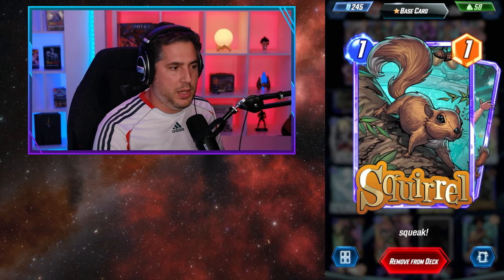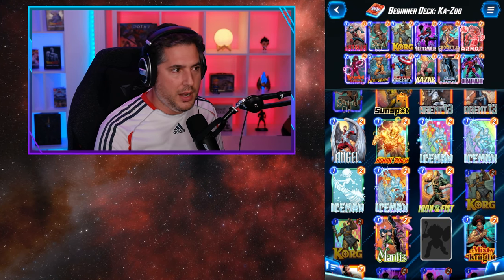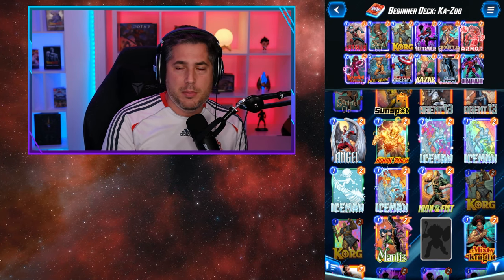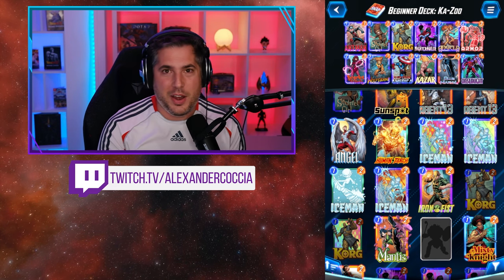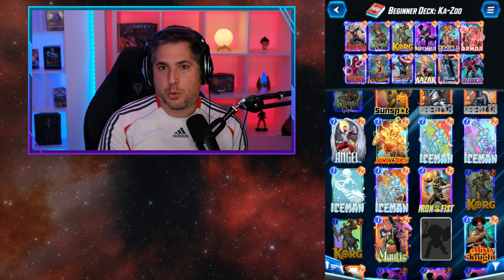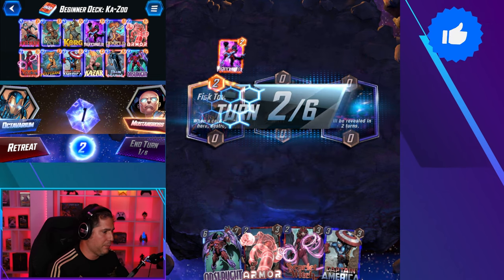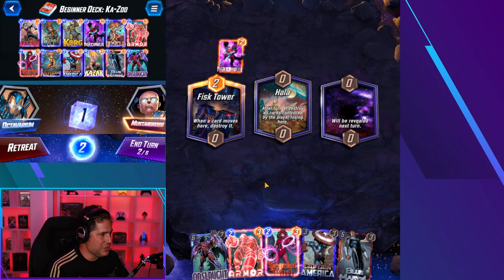The biggest mistake new players make is misplaying Squirrel Girl — playing the Squirrels in such a way that prevents them from playing Kazar, Blue Marvel, and Onslaught in the same lane, or playing Squirrel Girl not into Angela's lane and letting a squirrel pop into her lane without giving her the plus two. It's important you actually play Squirrel Girl into Angela. If you have any questions please let me know in the comments below. Be sure to check out the Twitch highlight gameplay videos — these really set an excellent example of how this deck works against pool three decks and above.